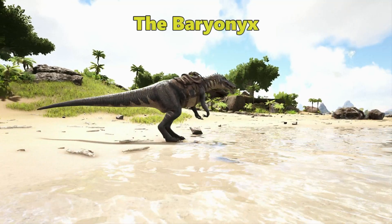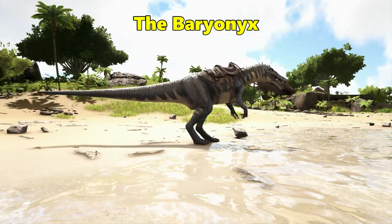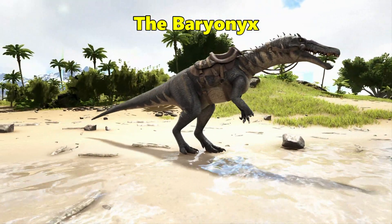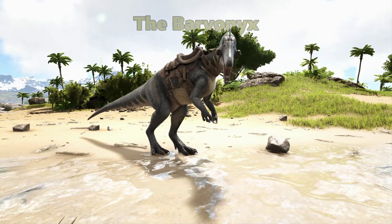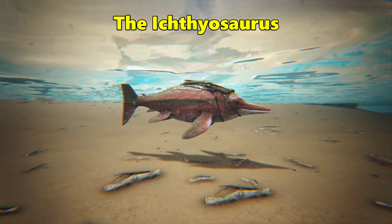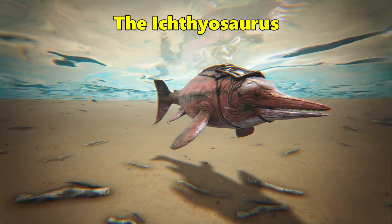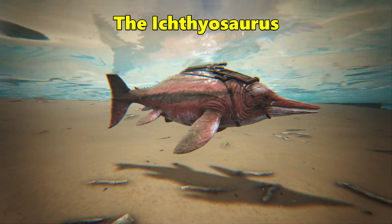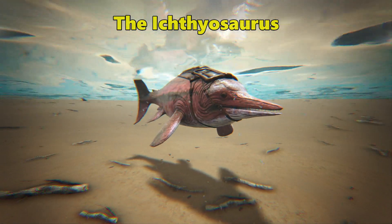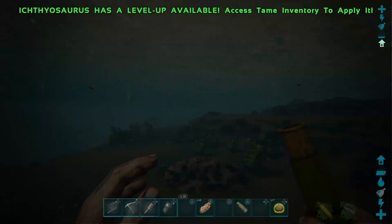The first and most helpful creature for taming one is definitely the Baryonyx, as the tail stun attack will help you defeat Mantas with ease. Personally, the best way to scout for a Basilosaurus is on the Ichthyosaurus — you can level up their speed and make them ridiculously fast, which is what you need since they're so hard to find.